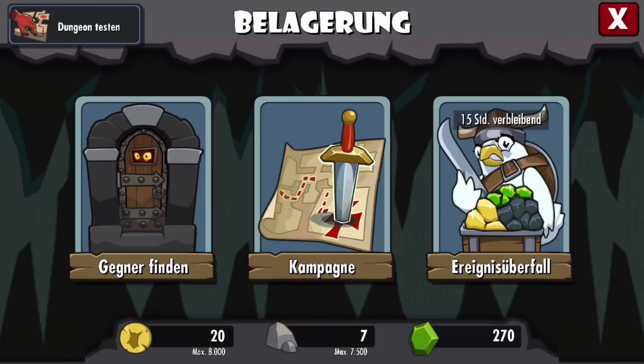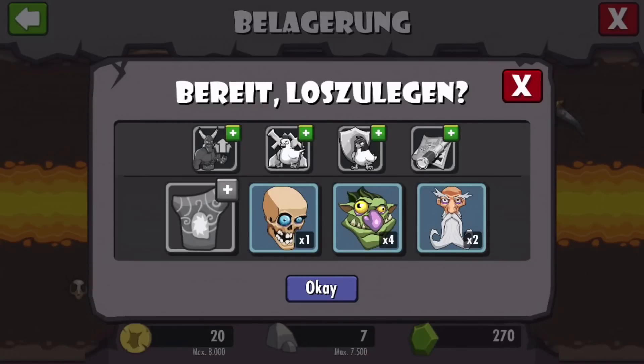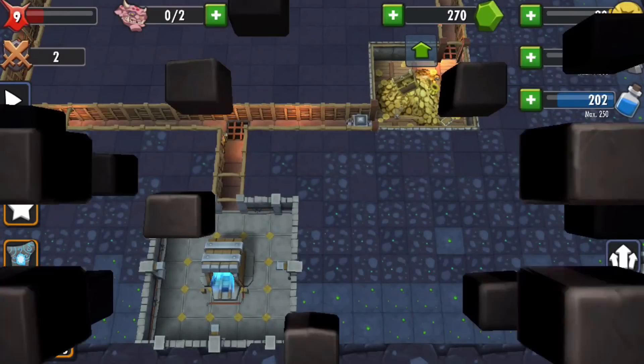So you are primarily busy with the expansion of your dungeon, building new rooms such as the quarry, the gold mine, the dark library, or the training room for your salaried monsters and magicians. With a simple button tap you can switch from the building mode to the campaign where you can perform various tasks.